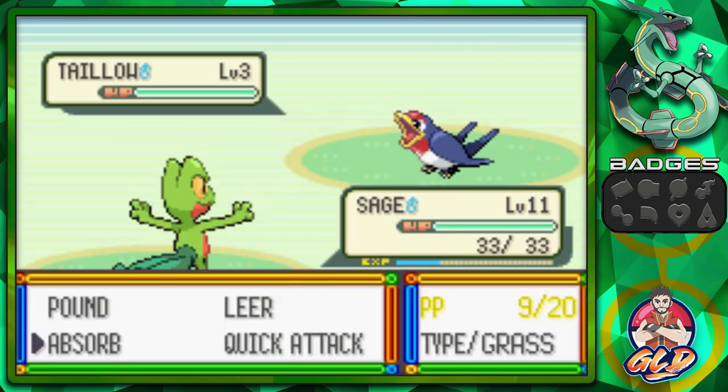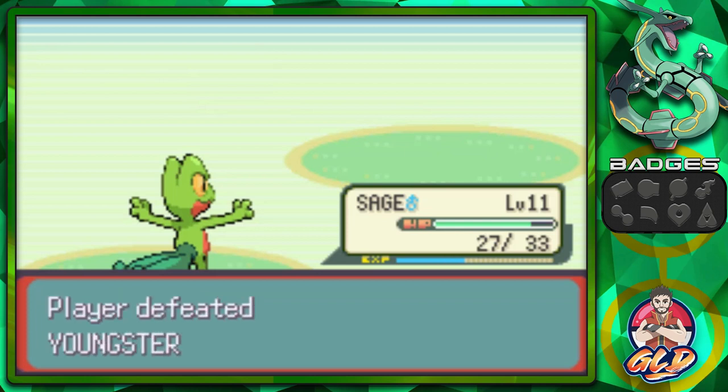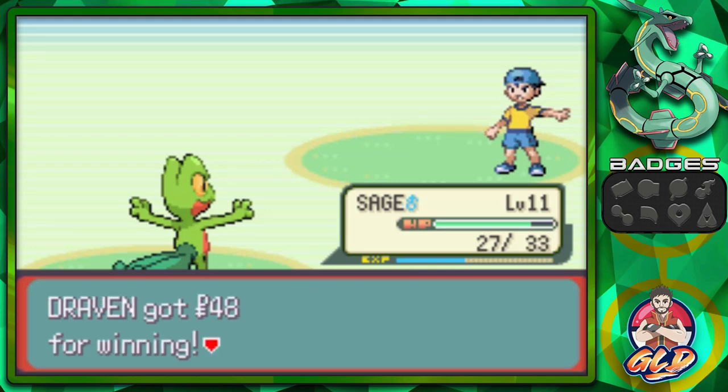Quick Attack, Absorb, and there we go. He comes out with a Taillow and just like that we have defeated another trainer. Youngster Alan says he called me because he thought he could beat me — yeah, you thought wrong.